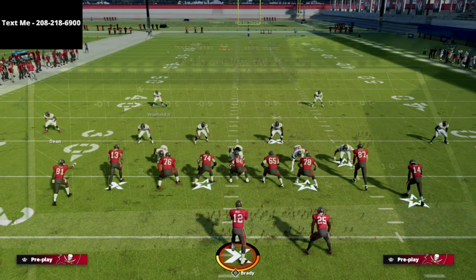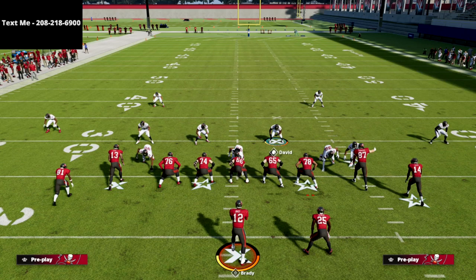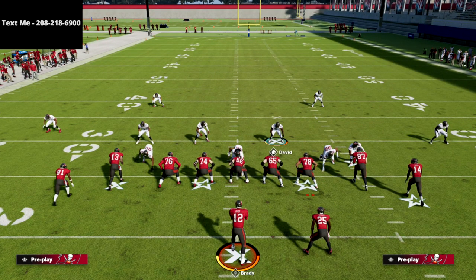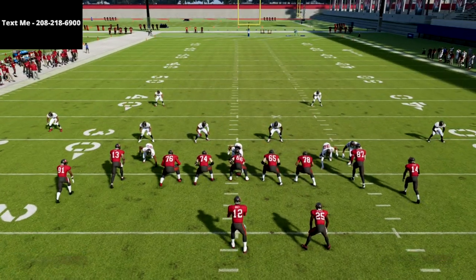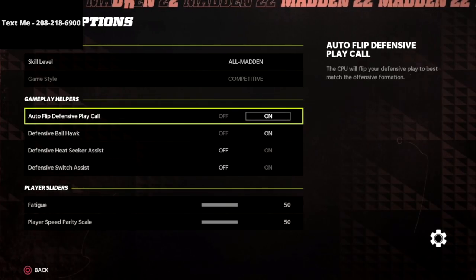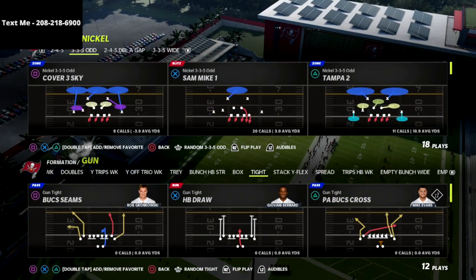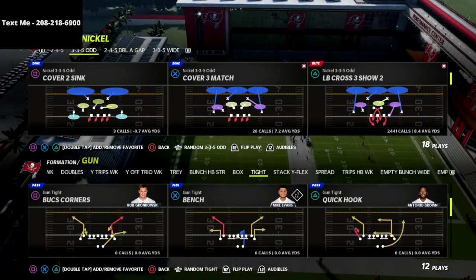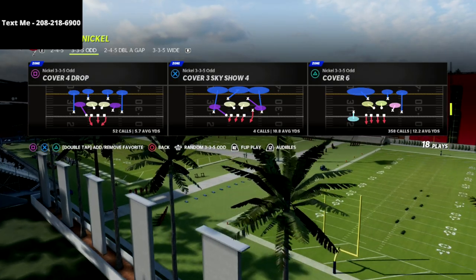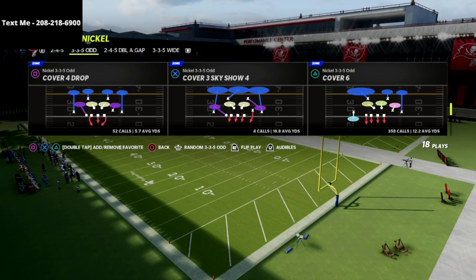With Cover 6, I like to turn my auto flip off because if you take a look, we aren't in a good position to the right side — there are three receivers to the right yet we're running our blitz to the right. So I go into coaching adjustments — in practice mode you do this in game options — to control the narrative. With gun tight, it's easy to get yourself in a bad position, especially running match coverage. Turn auto flip off, flip the play to the wide side of the field. We want to run Cover 4 to the wide side and Cover 2 to the short side.